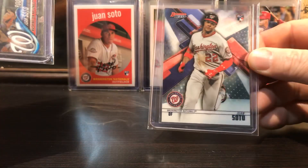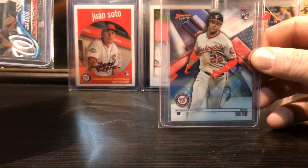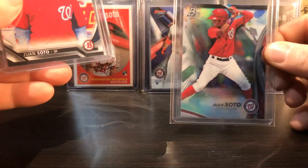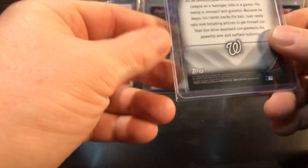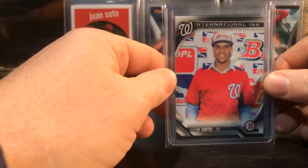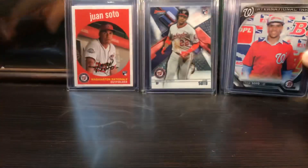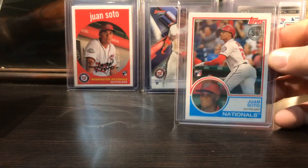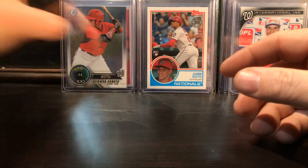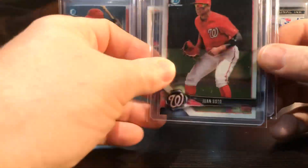That's a cool looking Topps Gallery card. Got this one at that card show with Jason in Indiana - got that one cheap, Bowman Best. Rookie debut. There's a Bowman Platinum. These are 2015-16 Bowman - I've got a couple of those International Ink cards, those are cool cards. Love the 83 Topps variant there. There's a top 100. Couple more Bowman.